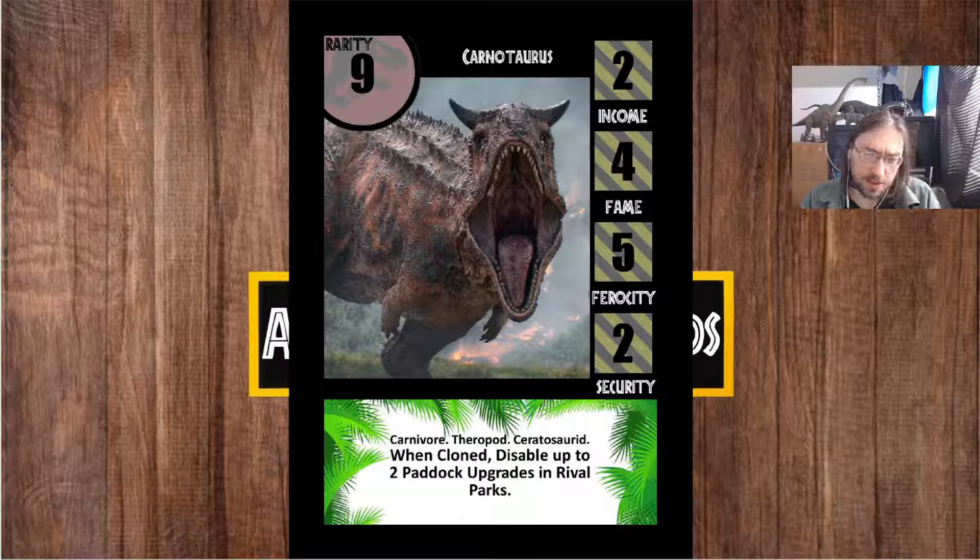Carnotaurus was a species that provided a challenge for coming up with a card effect for quite a while. Despite it having some fairly memorable scenes in Fallen Kingdom, they're just kind of fighting scenes — hunting people at the gyrosphere, getting bodied by the Rex, taking an arm at the end of the film. What I ended up going with ties into the gyrosphere scene, which connects to paddock upgrades. The Carnotaurus was aggressive, so I went in the direction of interacting with the opponent's paddock upgrades. I ended up going with a disabled effect on some paddock upgrades in the rival park — two of them, because it's got two horns. Tiny pieces of theming that connect to make the overall effect a little more tied to the dinosaur.